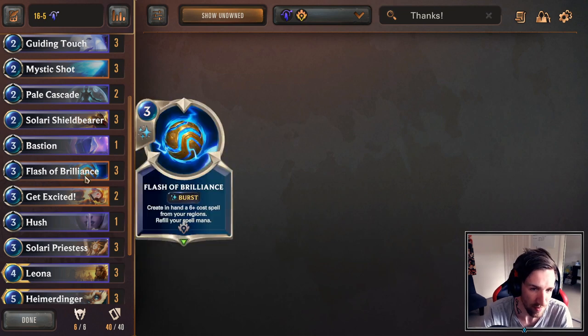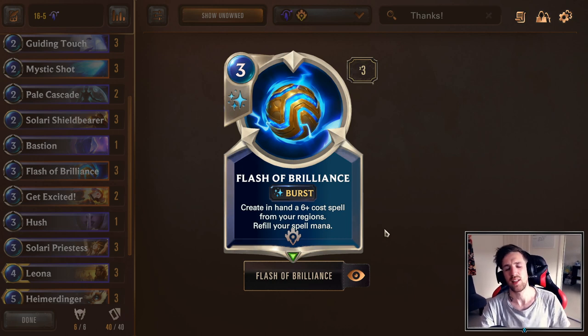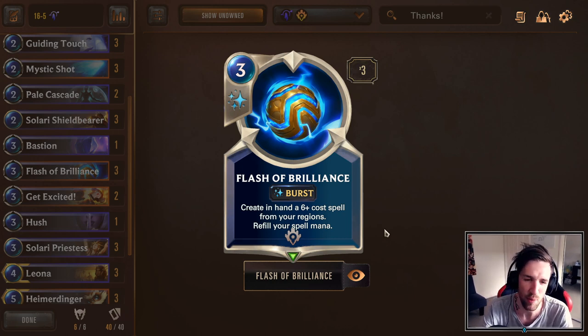Dealing three is quite a good number. Obviously three Flash of Brilliance — this card literally carries Heimerdinger. I think without this card being at three mana, even though we're not getting the Elusive Tyrant, we're just getting insane generation of value, and that's what I find is really key with Heimerdinger at the moment.